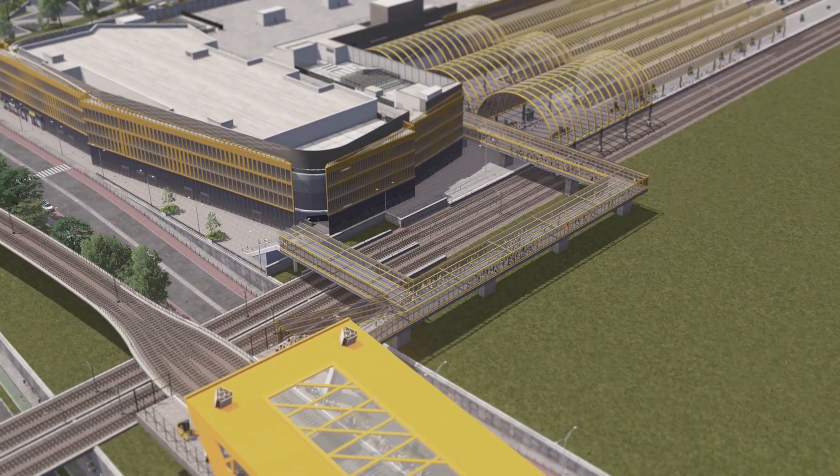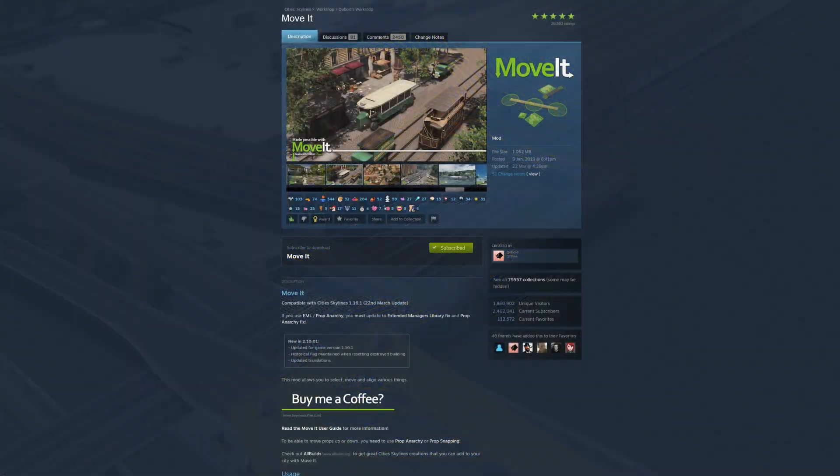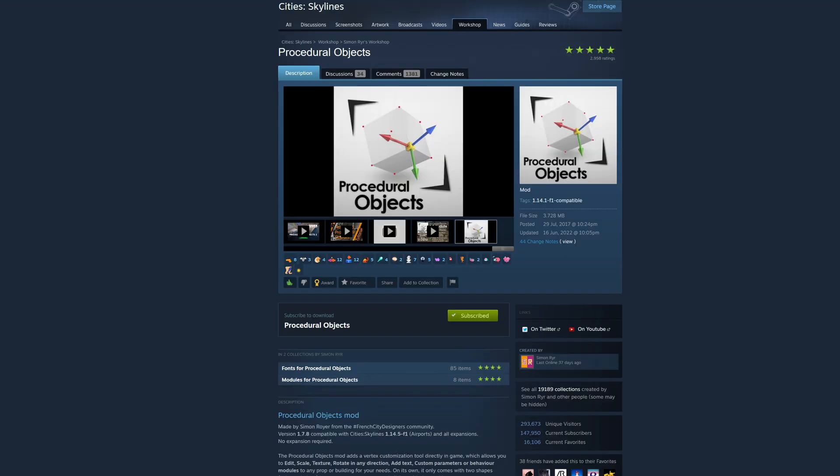For that you just need a few important mods. First is the moving mod, because after you place down lots of things you can move them very easily. Then I recommend the procedural object mod, because this will allow you to modify buildings, modify props or assets, make them smaller, make them bigger or whatever.